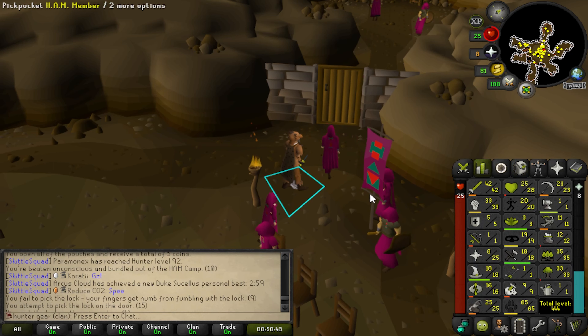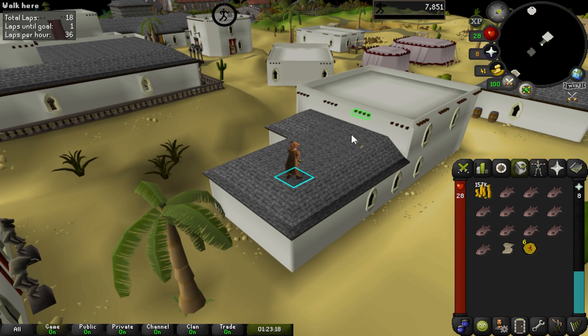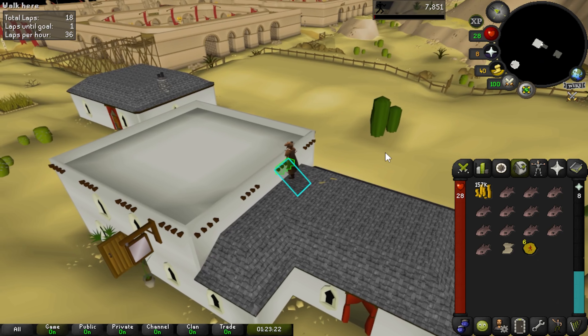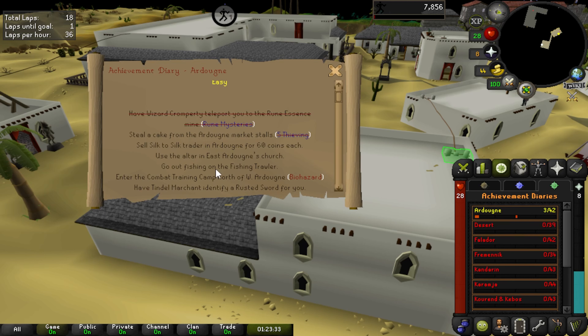25 agility! I can now do the Grand Tree Quest — I blanked there for a second. So I'm going to go do that, along with Sea Slug, Biohazard, and a couple other things. The main focus right now is I want to get the Ardougne Easy Diary done. Biohazard — I got the Rusty Sword. That one's spooky, but I'm going to do it. We're going to go get that. Get the cape. Make travelling a little bit easier.